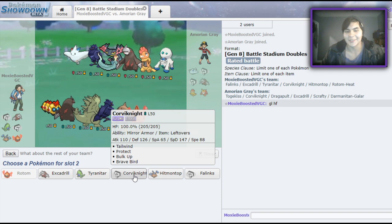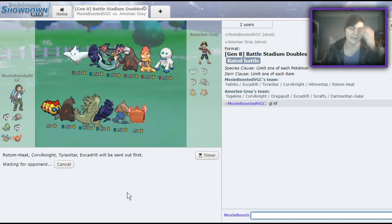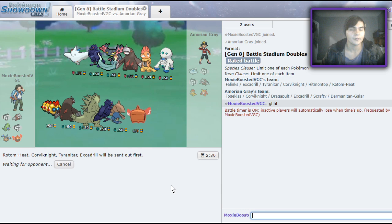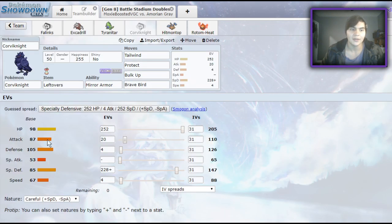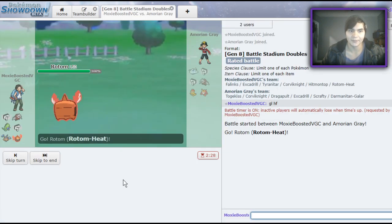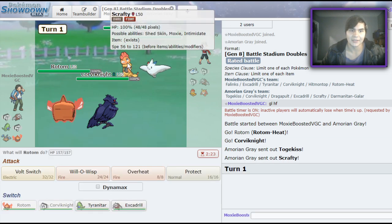Corvinite's looking really good as a lead. Let's do pretty much the same thing as before. Yeah, Corvinite is such a good Pokemon — I honestly didn't think it'd be this good. I didn't think they gave it the right stat spread. But 98 HP, 105 Attack, 85 Special Defense — this thing is bulky and it has Bulk Up, it can do so much. There's Togekiss and Scrafty — that's exactly what I wanted.